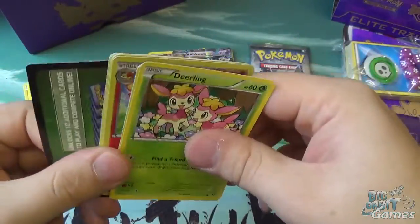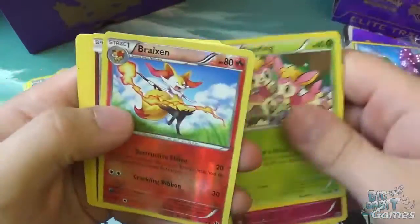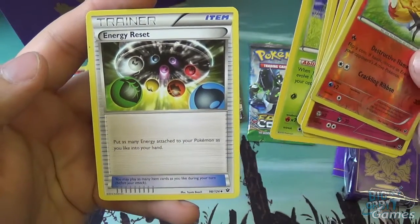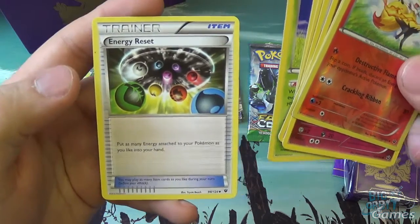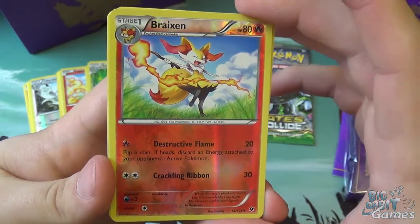Let's take a look at the next booster. Dinling, Jigglypuff, Cathito, Meowth, Snivvy. We have a Brazen, Mr. Mime, Ultra Ball, Servine, and Energy Reset. Energy Reset puts as many energy attached to your Pokemon as you like into your hand — really good if you think your Pokemon is going to be taken out next turn, so you can get the energy back rather than lose it.